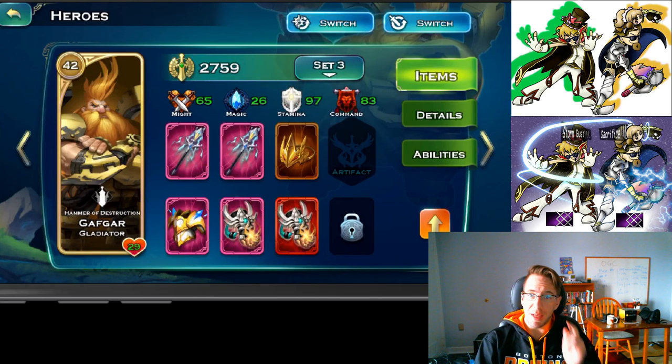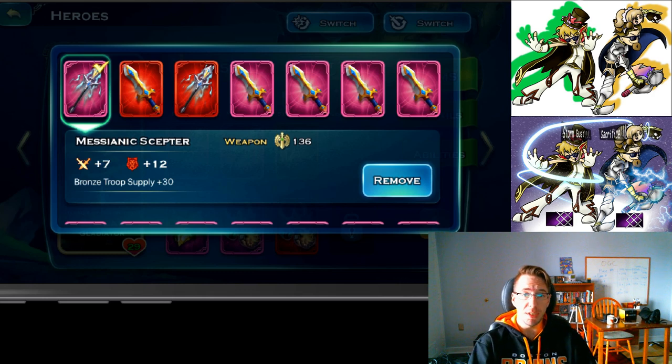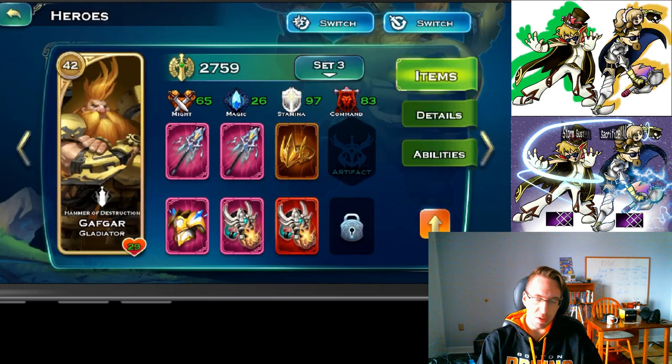If you're a dwarf player, you're going to want to max out command. This is not the most ideal setup for command, but it is the ideal setup for increasing your gold cap. Any character that can equip a Masonic Scepter — which drops in Void 81 — should do so. You can also find that information at academyofconquest.com, a great website that will help you out. The Masonic Scepter will give 42 to your bronze army supply.